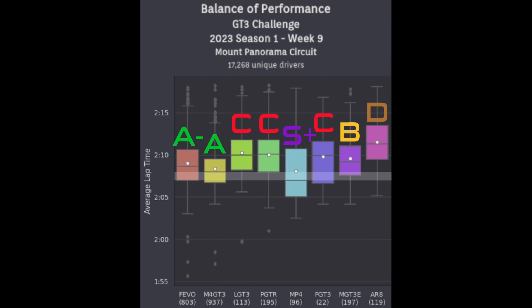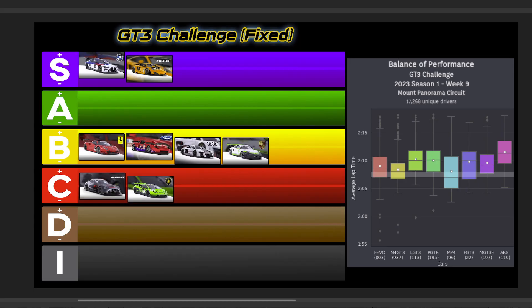Now do consider, before buying that McLaren or jumping into one of these other top-tier cars, I highly recommend sticking with a car you're most comfortable driving here this week, as it's a battle of attrition out there, especially in the lower splits. And I kind of walked the walk here this week, as I took that Audi out into the fixed series — I'll link that video up in the top right corner. But here's your GT3 Challenge Fixed Tier List for this week at Mount Panorama.